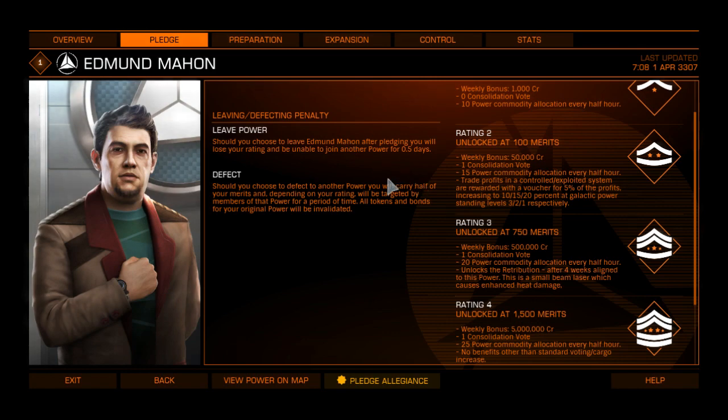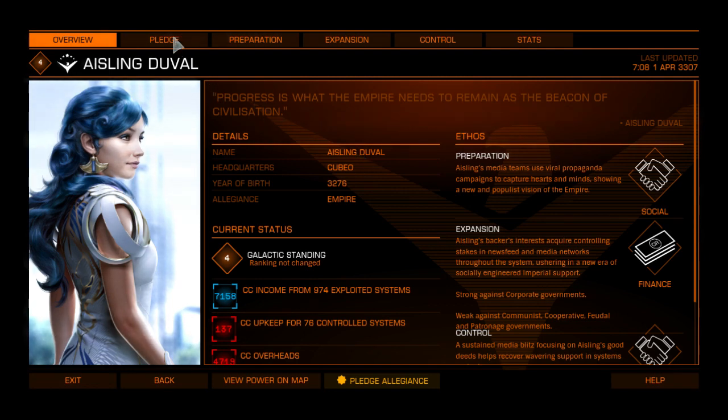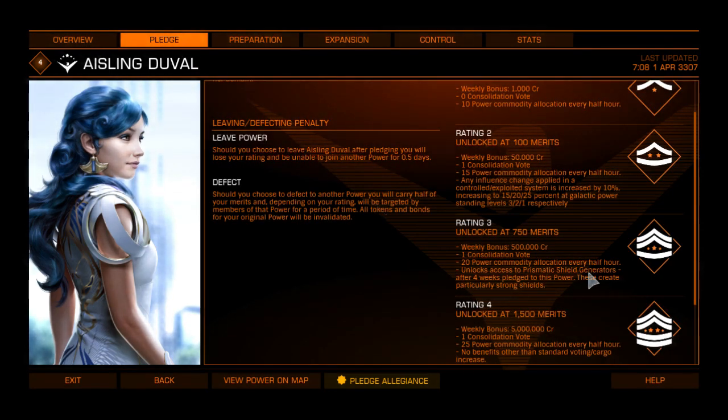For today, the one I'm actually going to work with is Ailing Duval. She's in the empire, and the reason is prismatic shield generators. Basically what these do is they take you up a class - so if I have a class 4 shield, if I get a class 4 prismatic, even though it takes longer to recharge, it's like having a class 5A shield. This is one of the ones you want to get, although typically you want to have several hundred million in the bank to buy one of each, because after you dip below 750 merits per week, you lose access to purchasing these, though you keep any already purchased.